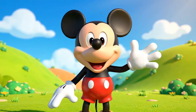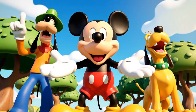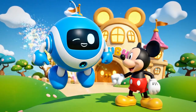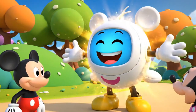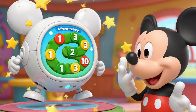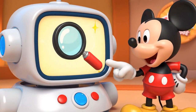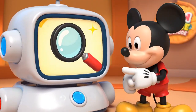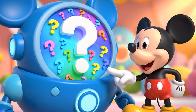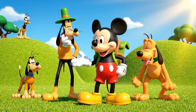We need some Mousecatools to help us find the bones and count them right. Call Tootles with me. Mickey Mouse! Here comes Tootles. What you got for us today, Tootles? A numbered map to show us where to look. A magnifying glass to find small clues. A giant spade to dig up the treats. And the mystery Mousecatool — that's a surprise for later. We have our tools. Now let's look at the numbered map.